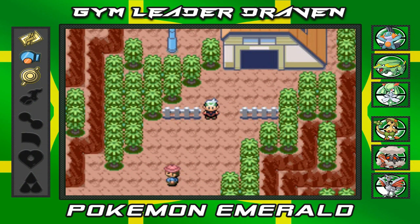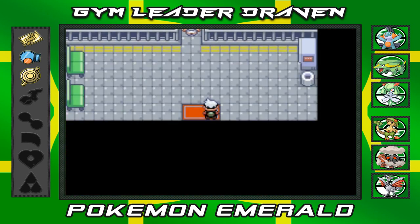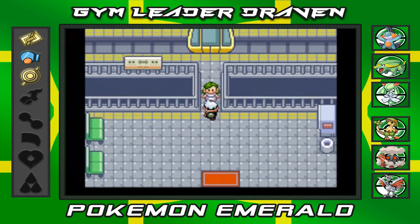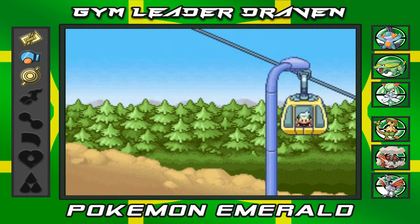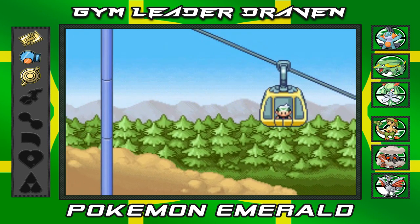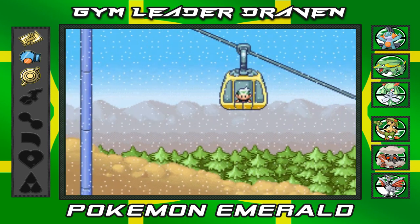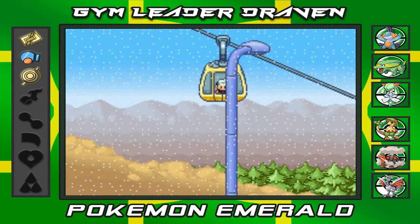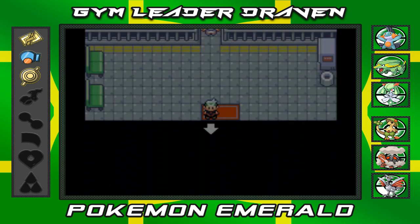Welcome to another episode of our Pokémon Emerald walkthrough. We're heading back into Mount Chimney and going down Jagged Pass, which is the entrance to Lavaridge Town. In our last episode we defeated Team Magma — Maxie and all of them — thwarting their plans for land expansion.